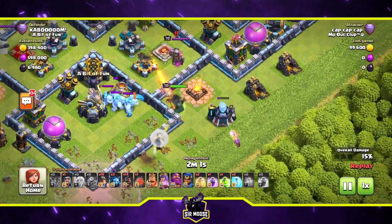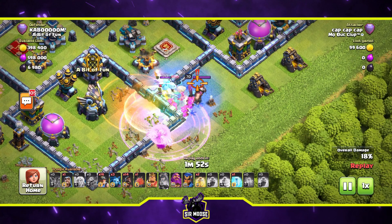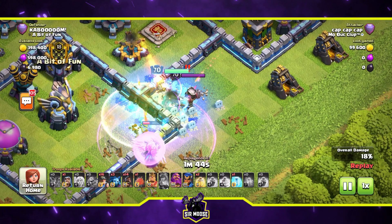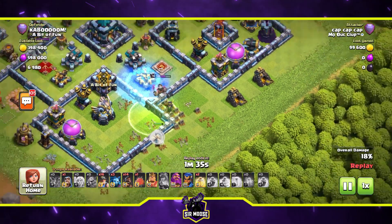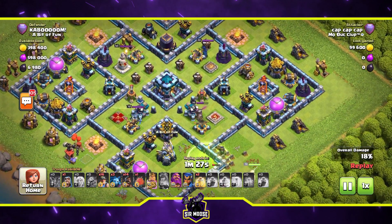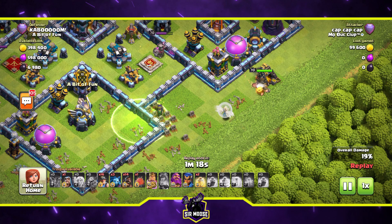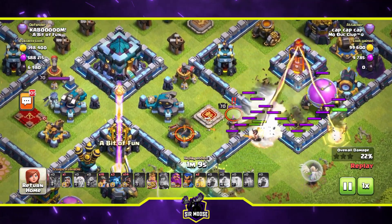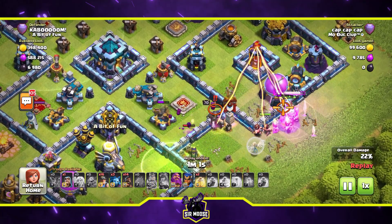Things get pretty difficult for this queen really quickly. Three ice golems are going towards her, the king is heading over as well, the expo is locked onto her, and the scatter shot is firing too — so the queen is under attack from about four or five different things. The freeze spell is a couple of seconds too late and the queen is down. This attack is now in danger. The king is just strolling outside the base going for a walk, attacking my gold collectors. The battle blimp tries to go for the town hall but doesn't quite make it in.